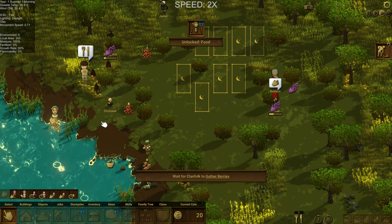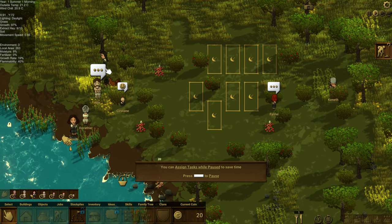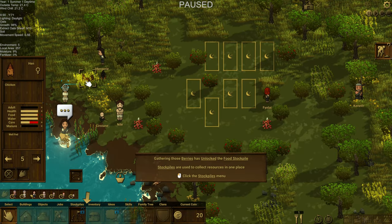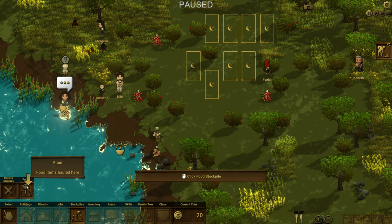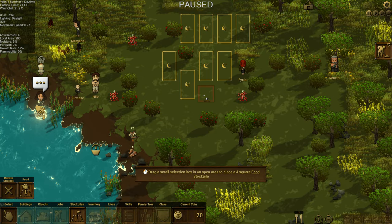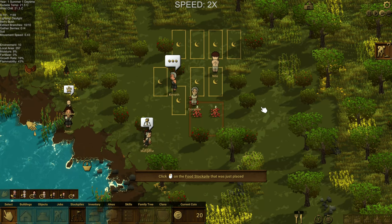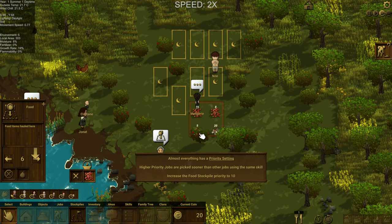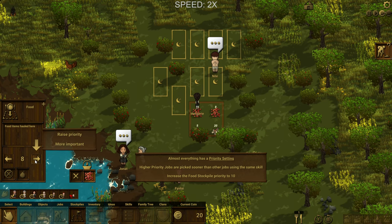Looks like Dorothy, in her underwear, is going to go ahead and start bathing. These folks are just kind of randomly chilling in the fields. We do have a chicken roaming around — it's well-fed at the moment. We've unlocked food stockpile, so we unlock things as we do things. Now we need to mark an area for our food stockpile. We're going to gather all the berries and drag them over there. We're going to need some better clothes at some point. Almost everything has a priority setting — higher priority jobs get picked sooner. We're going to make food stockpile a 10.